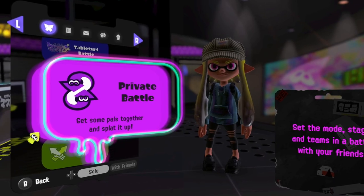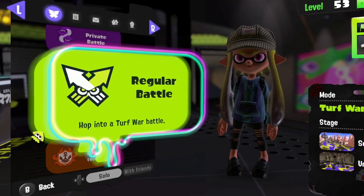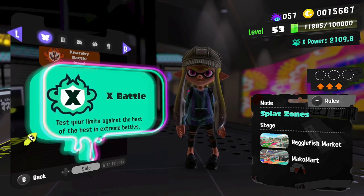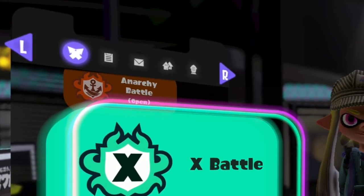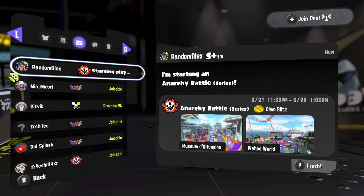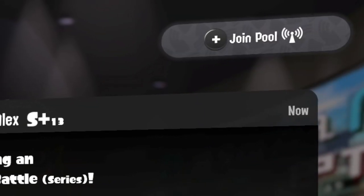How do I do a pool? I see Table Turf, I see private battles, I see regular battles, I see anarchy — I don't see pools. So what you have to do is look two steps to your right. You're going to go one step, two steps, until you see where the big old envelope is. As your eyes begin to filter to the right, you're going to see a button that says Join Pool.